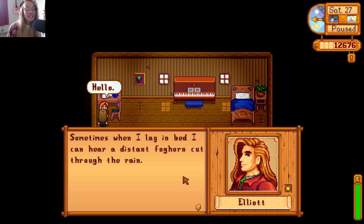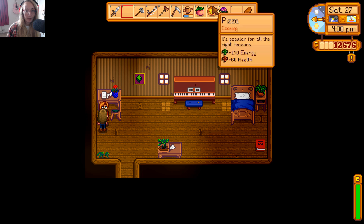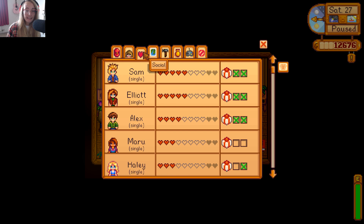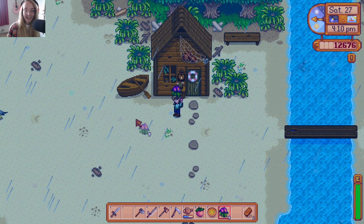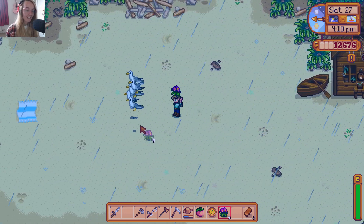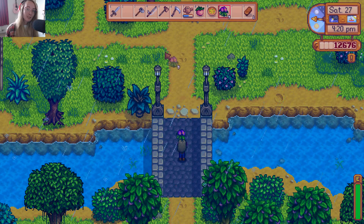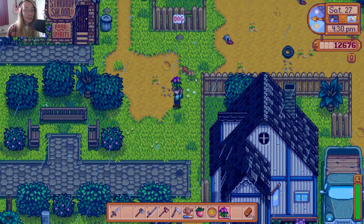Hello Elliott, how you doing? Sometimes when I lay in bed, I can hear the distant foghorn cut through the rain. But when I look out the window, I see only a curtain of grey. Let's give him a sweet pea - marvelous again! And we're five stars with Elliott too. We're becoming such good friends with everybody. Everybody loves us! Let's go and try to meet Demetrius to give him this melon - I think that's our last errand we actually need to do today.